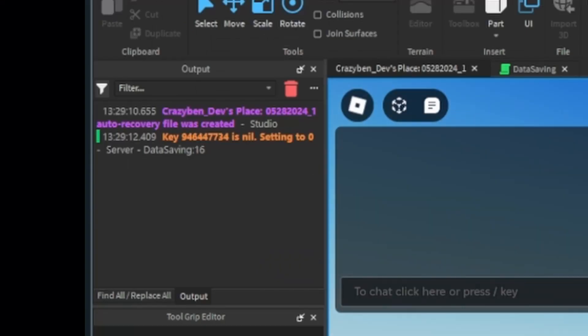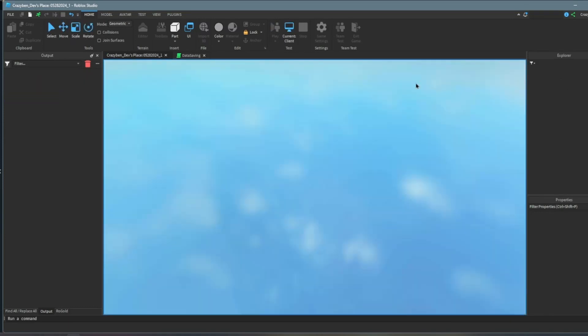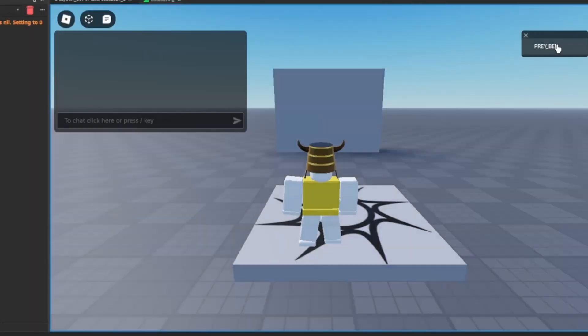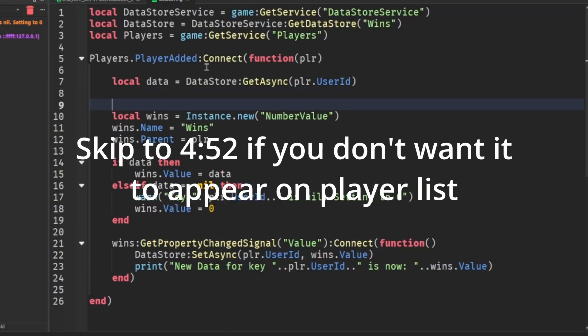You can see it's nil right now. Also, if the value doesn't appear on the player list but you want it to, then follow this. If you don't, just skip to the time point shown on screen.